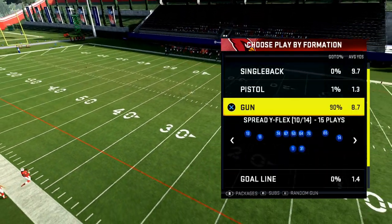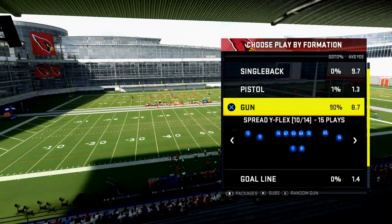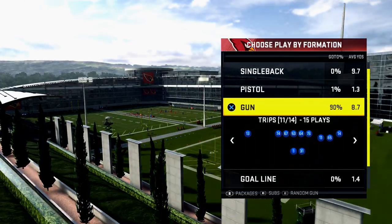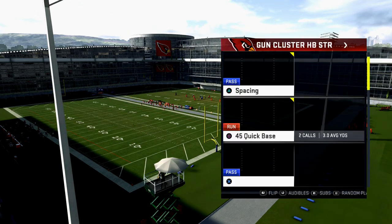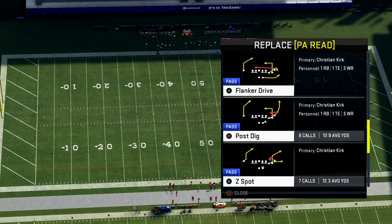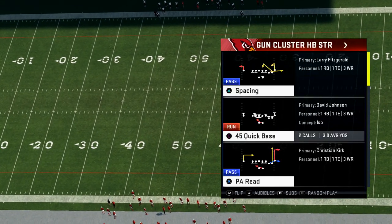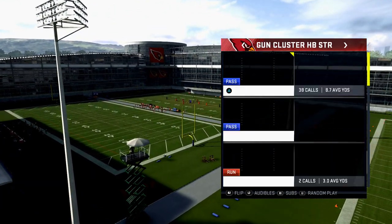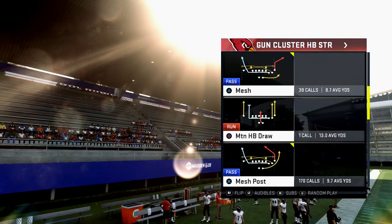The second set for success is a three-by-one zone-beating formation — typically a trips set that lets you beat the blitz. From the Arizona Cardinals playbook I really like the Gun Cluster HB Strong. The audibles you want to set are Mesh, Mesh Post, Verticals, and Z-Spot. With four receivers to one side of the field, zone defenses will have a difficult time stopping these passing routes, and there are a lot of different floods you can run from the Gun Cluster, which is a big part of what makes it so effective.